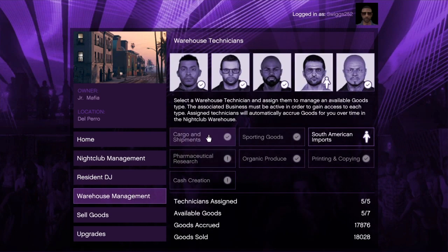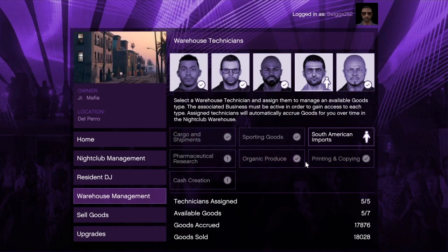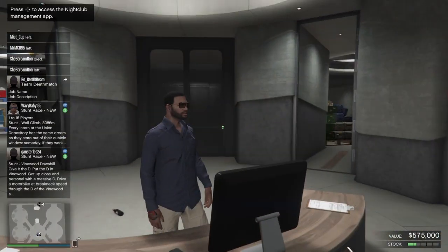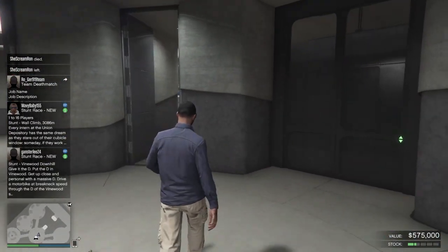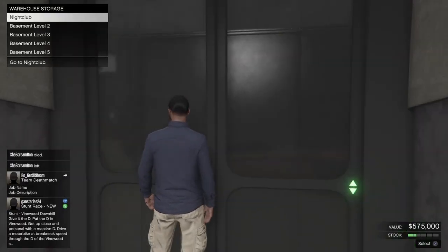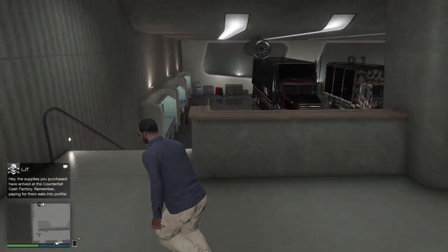Fully loaded with the maximum amount of levels and maximum staff members, your nightclub can sell for about 1.7 to 1.8 million — I forget exactly, someone can let me know down below. To get that amount you're going to have to move workers around. You'll get a notification from Tony because some products fill up faster than others.